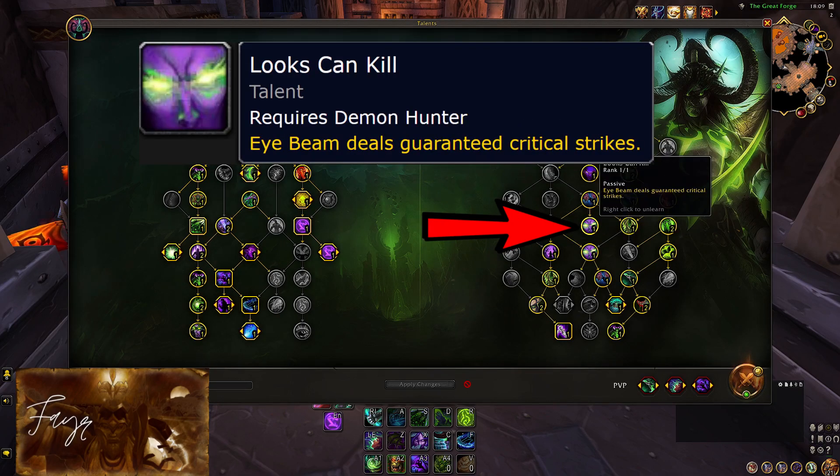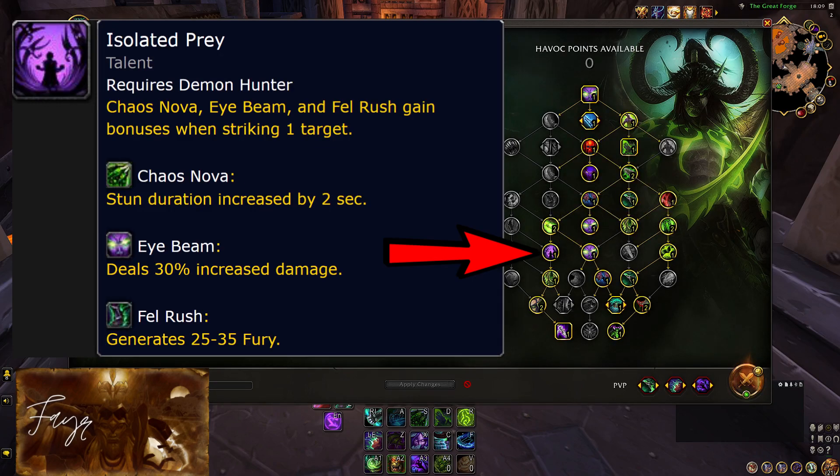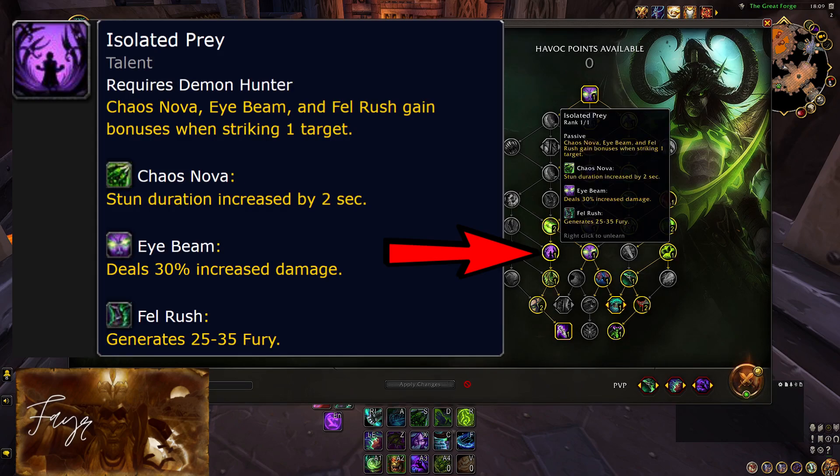Lux Can Kill is a must-have — don't ever think about not taking it. This makes Eyebeam a very powerful and scary ability, benefiting fully from the Know Your Enemy bonus critical strike damage. Isolated Prey is a talent that I enjoy a lot; however, in 3v3 arena, it is tricky to take advantage of it against most comps, especially if there are pets involved. But still, 30% Eyebeam damage is massive, resource generation is what our set bonus is all about, and a more powerful stun on the healer to complete that crowd control chain is not too shabby either.